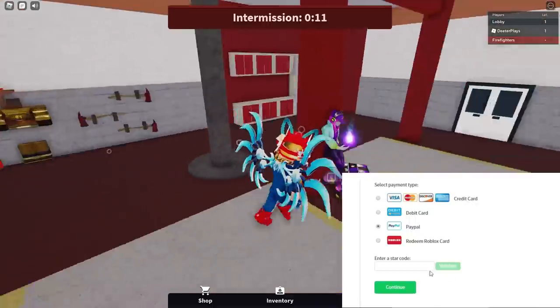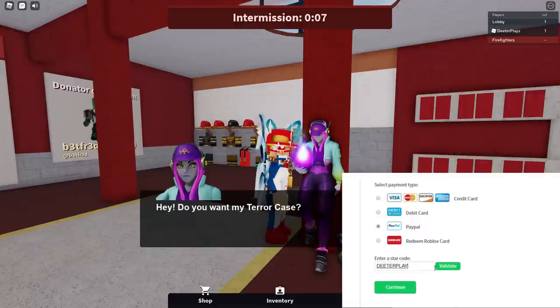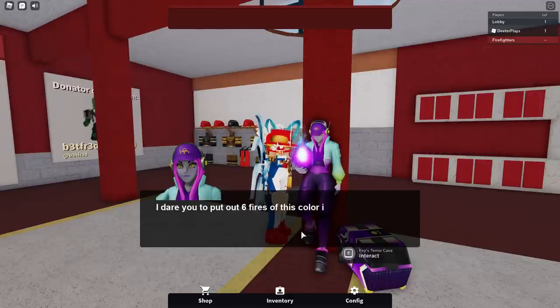Hey guys, I'm going to show you how to get Faye's Terror Case in the game Firefighter. So when you start out, you're going to see an NPC of Faye right there, and she says, you want my Terror Case? Of course, as usual, you're going to have to do some work for it. This one is pretty simple, shouldn't take too long.